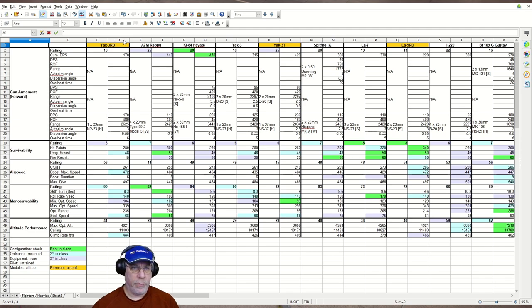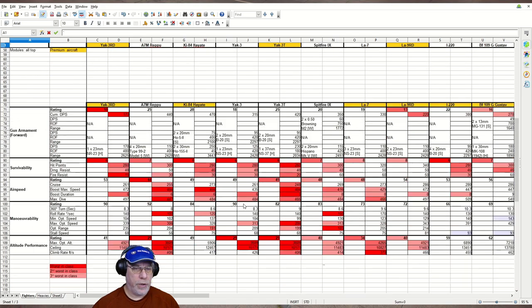The Yak-3RD occupies columns C and D, and all of the other fighters also occupy two columns each. The information from the hangar UI is shown down the left, with a little extra information from a third-party source added on gun armament. Configuration is stock, no ordnance on any fighters, no equipment, pilot sent to the barracks, but all modules are top. Green means best in class, light blue second best, light purple third best. A gold color behind the aircraft name indicates premium or reward aircraft, as the Yak-3RD is. Red colors indicate worst in class.